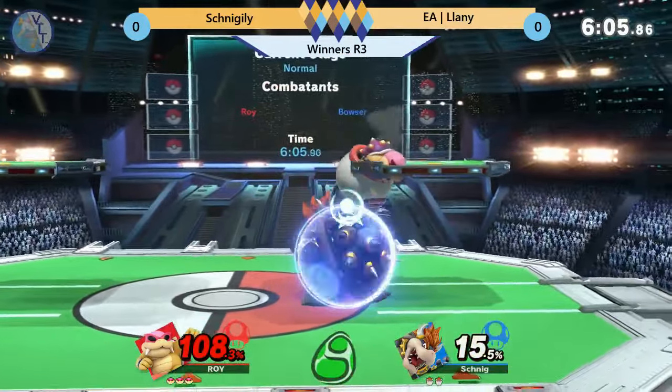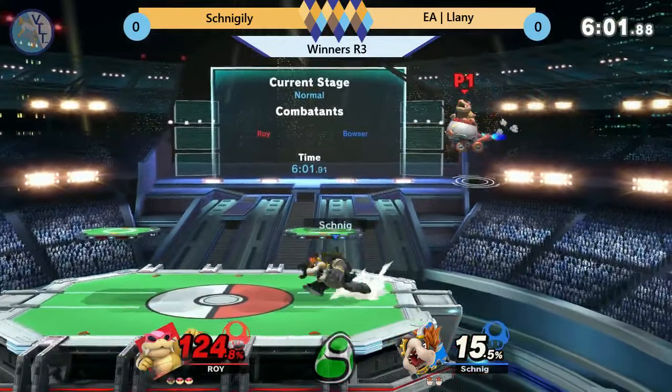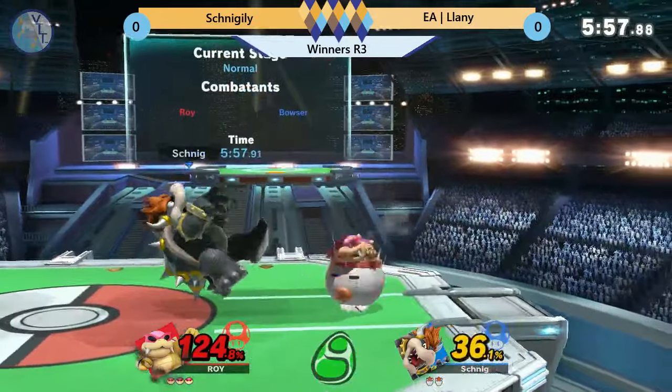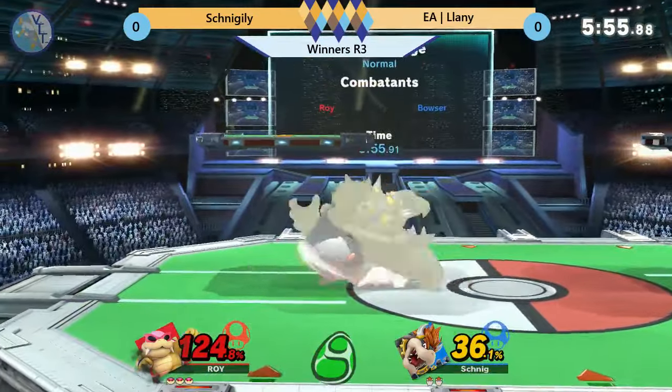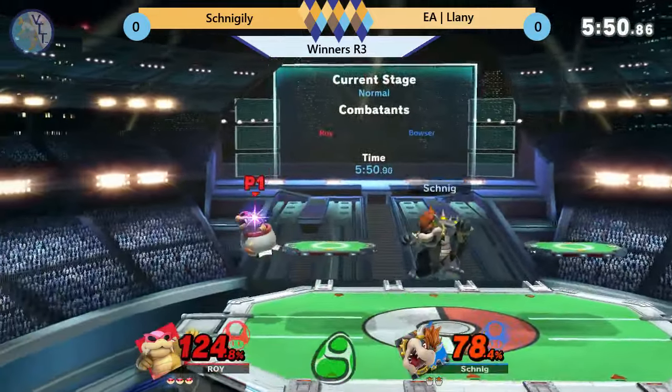The peel out, yeah. That down air is brutal, but up B out of shield is one of the few things that can punish Bowser Jr.'s down air if he lands behind your shield, which he always will do. He'll hit your cart with the shield, jump over you, and immediately down air the back of your shield. Spot dodging that Koopa Claw and just managing to keep this advantage.